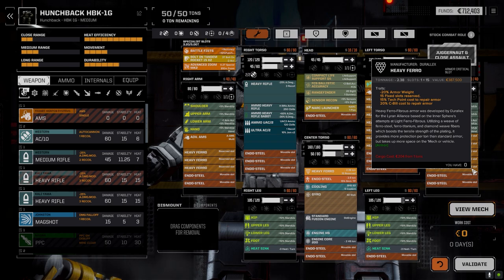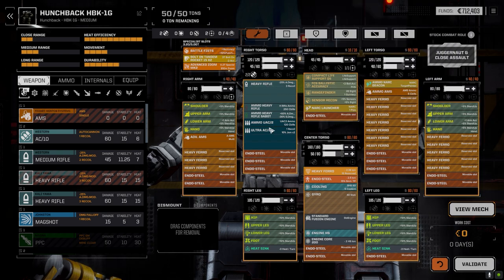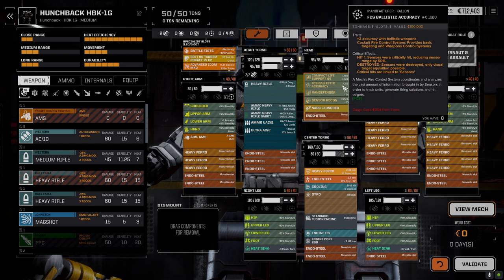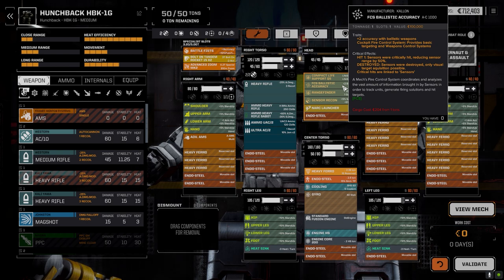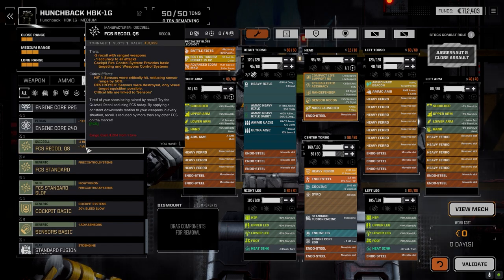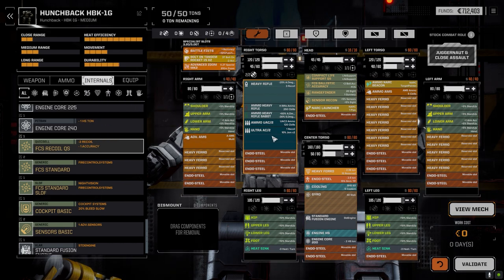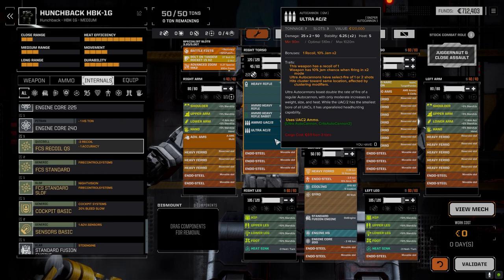For the Hunchback, I wanted to try and get another ton of AMS ammo in because it's burning out quickly, but there's not much I could do. I dropped in the advanced zoom and fire control ballistic accuracy, so this guy should be hitting with the rifle and the Ultra a lot more. This doesn't give any recoil compensation, but I'll take the plus two accuracy over recoil reduction. We had the quick-cell recoil compensation but it gives minus one accuracy, so while it keeps recoil down, it's not giving us any bonus to hit.